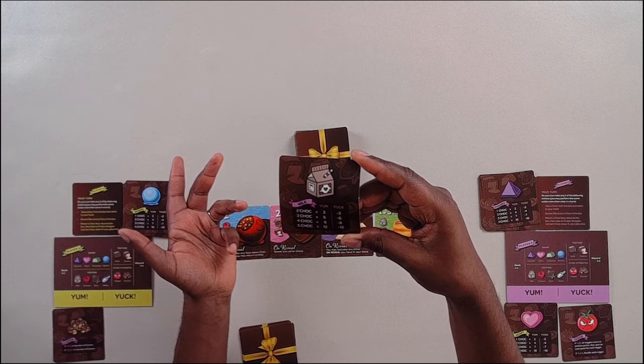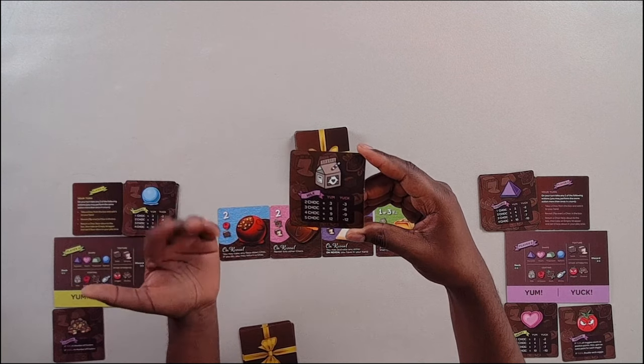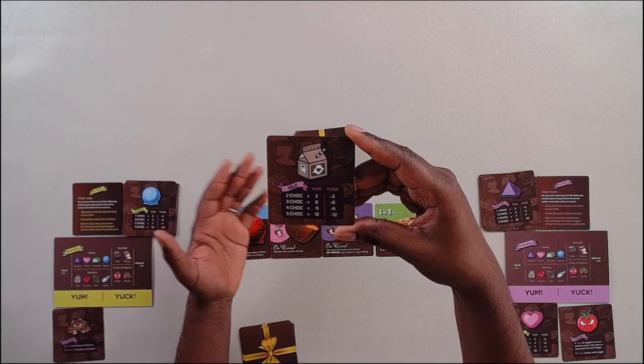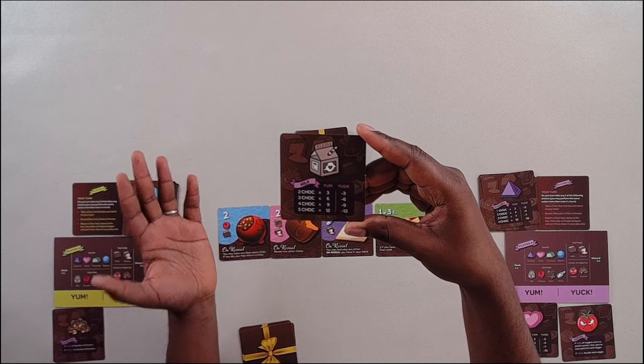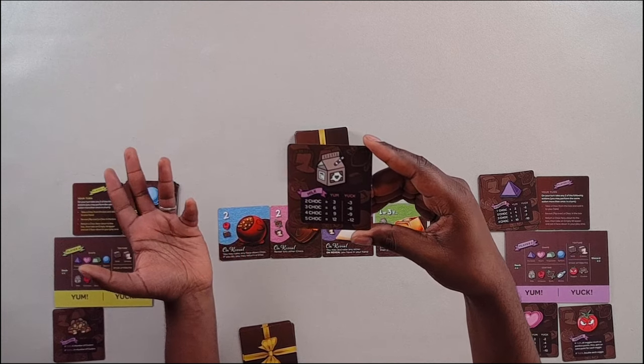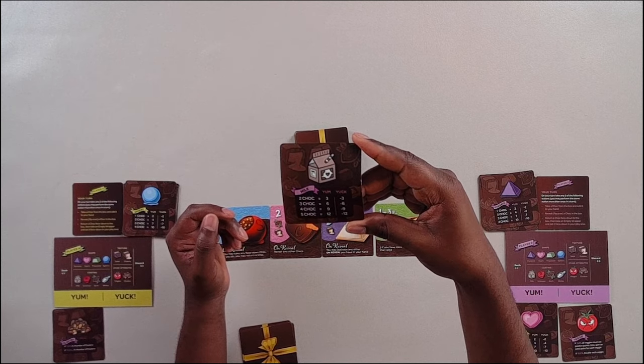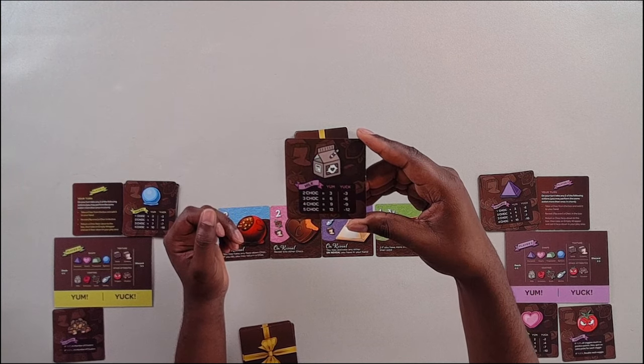The bonuses don't kick in till you get at least two cards that have milk chocolate. So as you can see, positive points for a yum, negative points for a yuck. If you have five cards that have milk chocolate, you get five points. But if you have five cards of milk chocolate and it's your yuck, you lose 12 points.